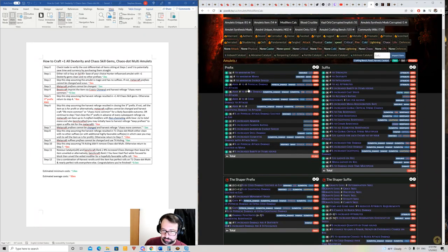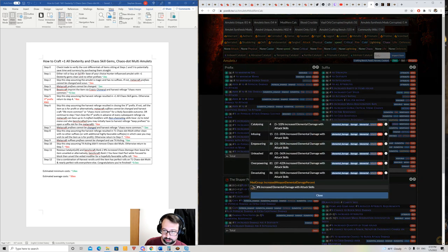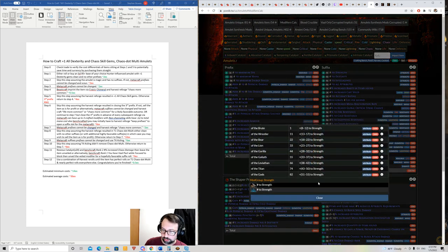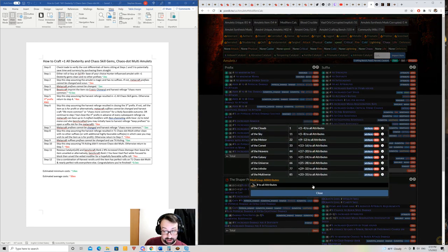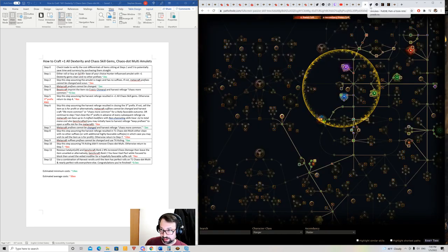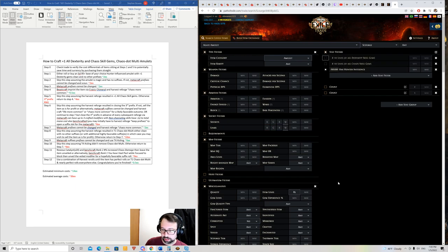Looking at the influence modifiers: item level 82 minimum for one influence mod, 80 for another. For suffixes and prefixes, we need 86 for increased elemental damage with attacks — but we don't need that modifier. Tier-one max mana needs 85, all attributes needs 85, all resists also 85. So basically item level 85 is what you need; you do not need item level 86 for this item. Item level 86 hunter-influenced Citrine Amulets are quite expensive — 85 is not so much.